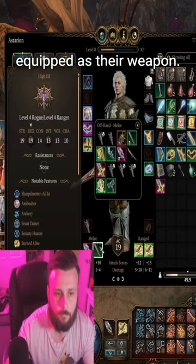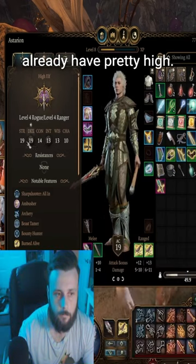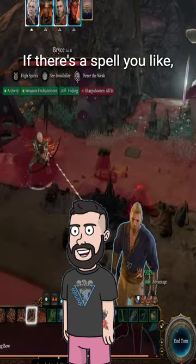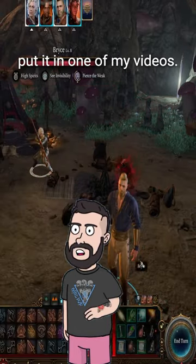If your Marksman has this equipped as their weapon, their strength will be 19, and they get to keep the dex bonus that you should already have pretty high. If there's a spell you like or a weapon you want to use and don't know a build for, let me know in the comments and I might put it in one of my videos.